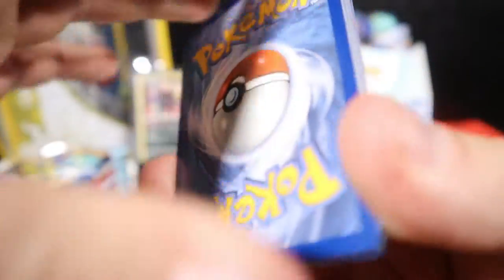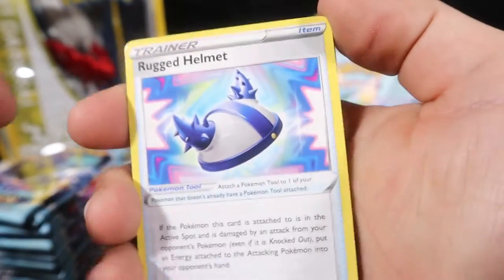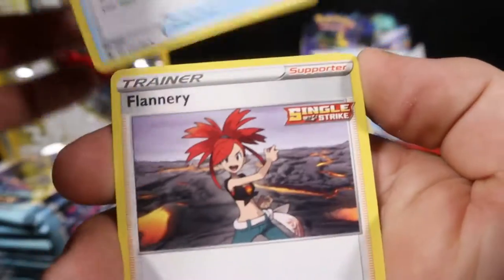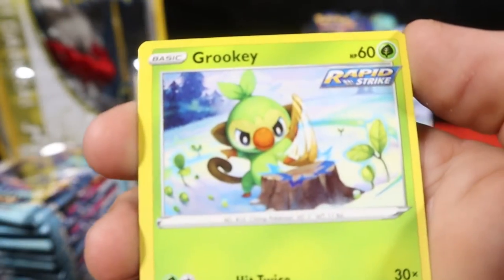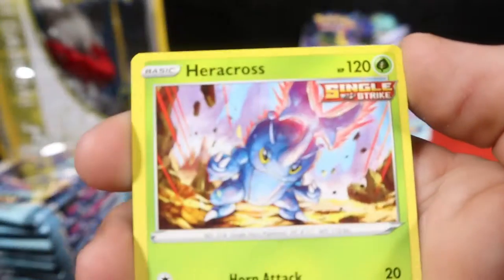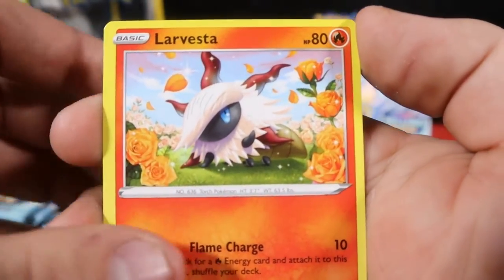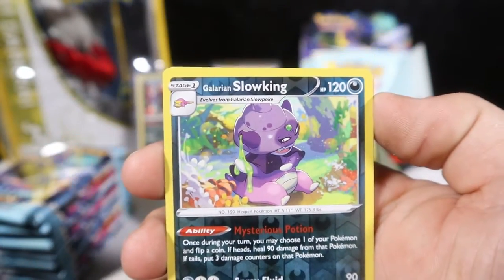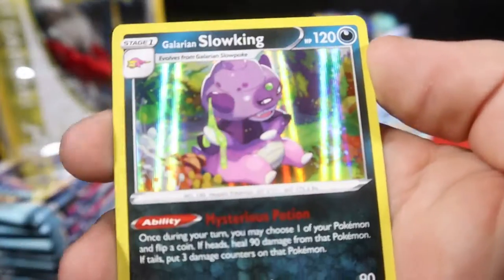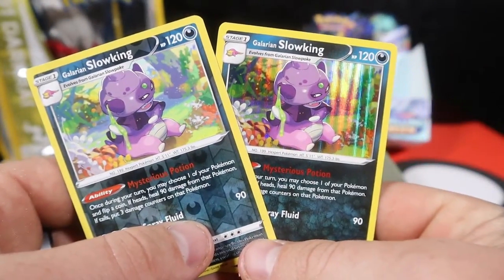Going to do the Dark — Steel it is guys. With a Rugged Helmet, Flannery, Kakuna, Garuki, Cloverpus, Heracross, Mareep, Lavesta, a Galarian Slowking — another dark to the collection! And followed up with its hollow. Double trouble guys.